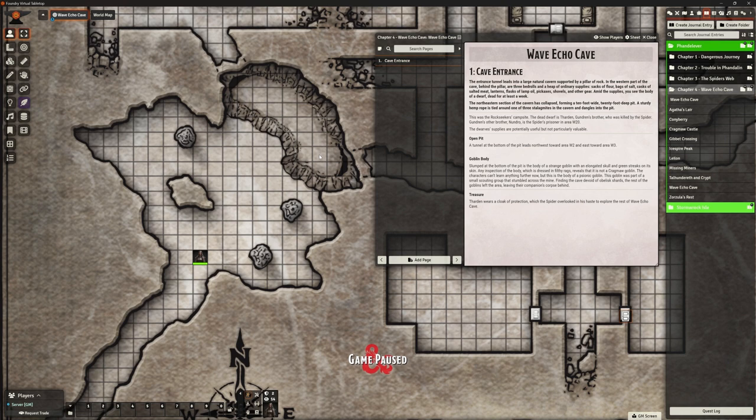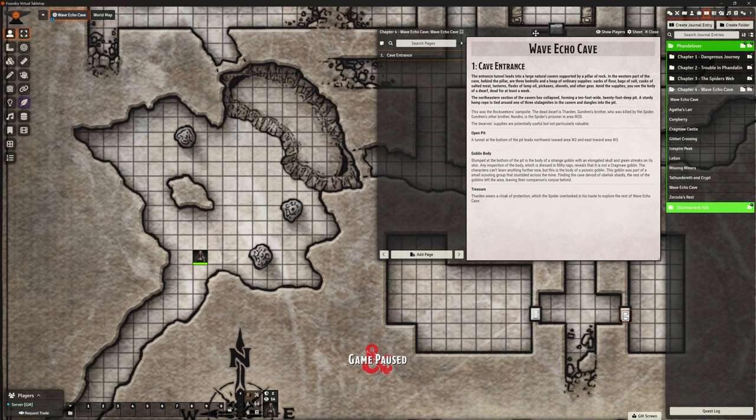I've cheated slightly — I've got slightly ahead of ourselves here and opened the journal. It's got nothing to do with the fact I started recording and the footage went all weird, not at all, honest gov. But I started with Wave Echo Cave, just the cave entrance. I haven't even put the marker out there, which is fine.